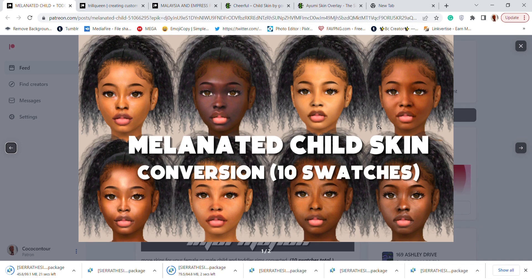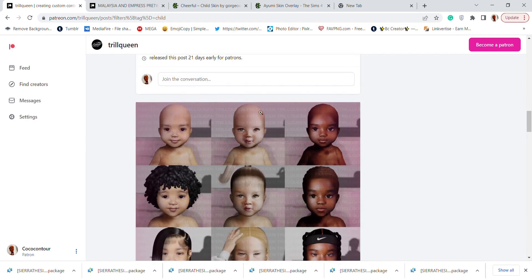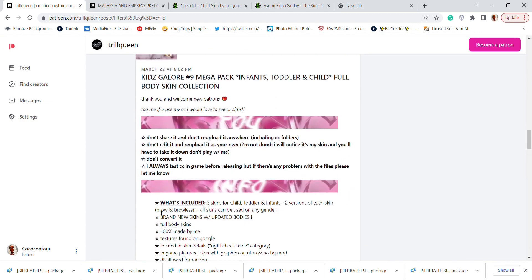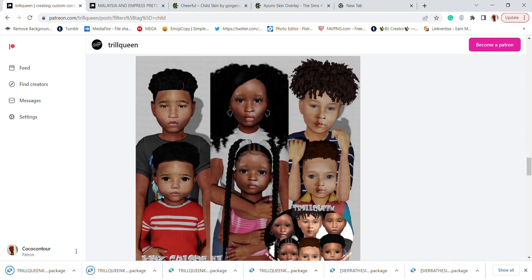From Trill Queen, we have this mega kids galore pack which is for infants, toddler, and child — so you're getting three in one. There are three skins with two versions of each: with brows and browless, usable for any gender, so six swatches for each age group.